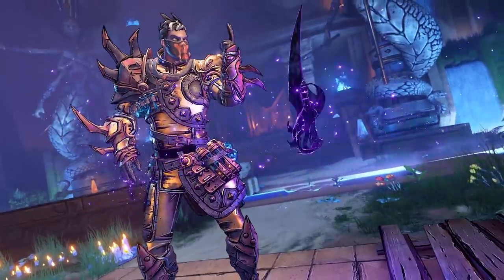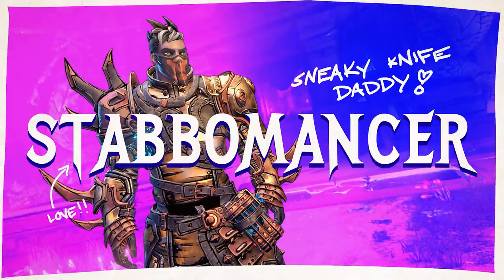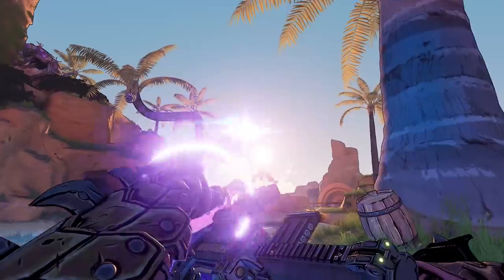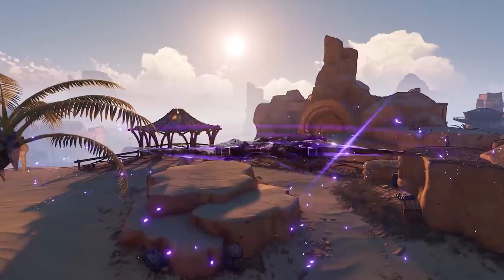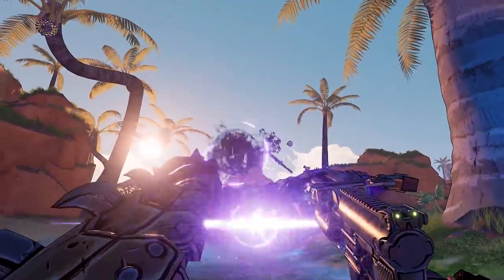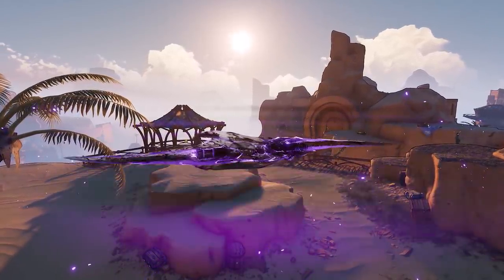Moving along, we do get two class reveals. The first one being the Stabamancer, which is a blade-loving character that loves stealth. We do get a look at the Ghostblade, which is an area-of-effect damage spell, but it is unknown if this spell is only used by the Stabamancer or if anybody can use it. With this spell you will summon a giant purple spinning blade and you can teleport it to any enemy you're looking at. Whether this counts as melee damage or something else, we'll have to wait and see.